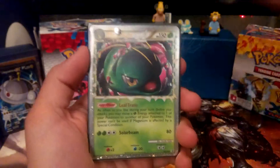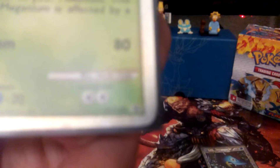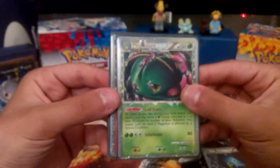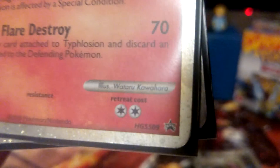The next card is the Meganium Prime promo — HeartGold SoulSilver number eight promo. And then the last cards: it's the Typhlosion promo. I got two of these and it's HeartGold SoulSilver number nine.